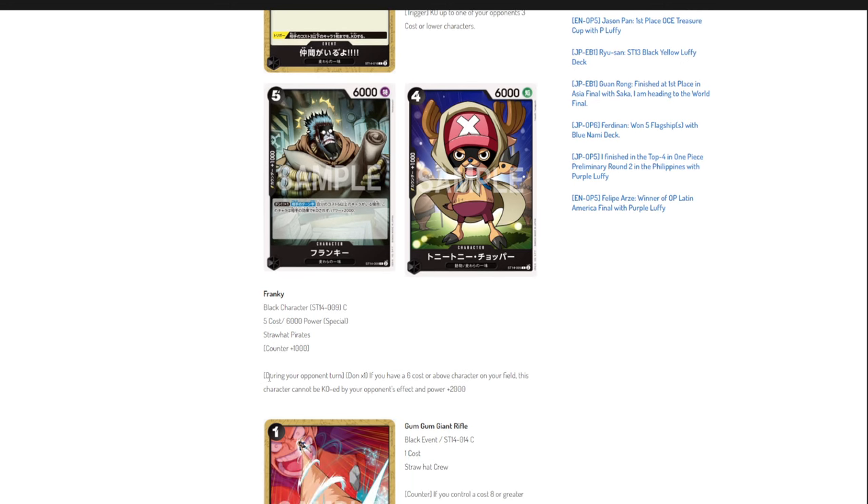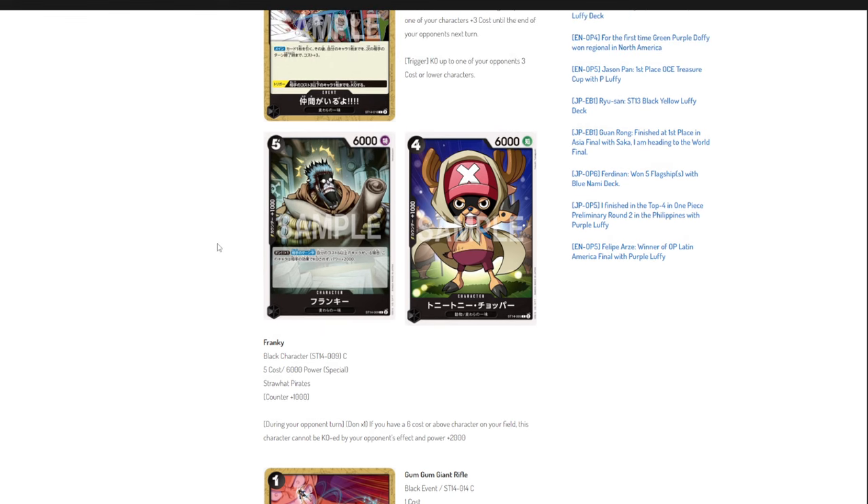Then we have Frankie — a five-cost 6,000 power with a one-kick counter. His effect is: during your opponent's turn, if he has a DON attached and you have a six-cost or above character on your field, this character cannot be killed by battle or effects, and he gains plus 2,000 power. Basically he sticks on your field as an 8k and will be hard to get rid of — he's there to annoy your opponent. I see him in the deck, but not as your key card.